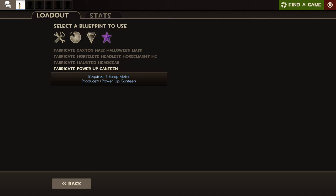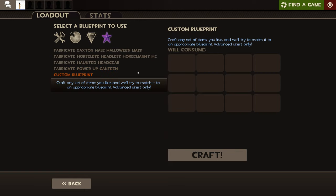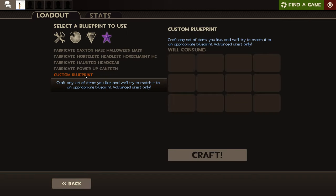The Power-Up Canteen holds a maximum of three charges, currently zero. Each charge lasts five seconds and applies a bonus effect for a limited time when used. It must first be filled at an upgrade station and can only be filled with one bonus type at a time — I think this is for Mann vs. Machine. The Custom Blueprint is for advanced users only; I don't really know how to use it. Don't try it unless you know recipes from a wiki.